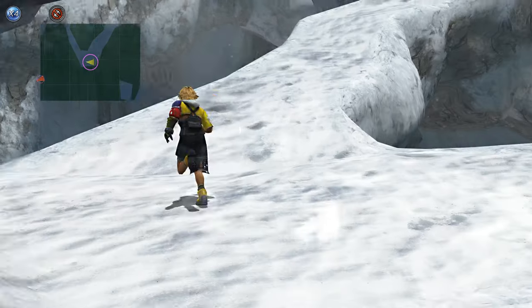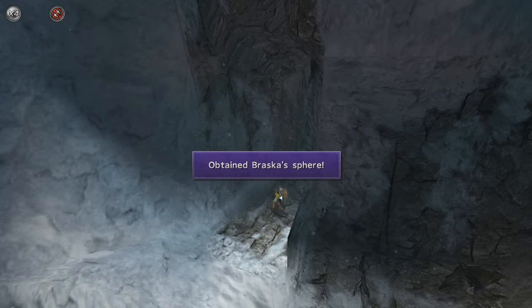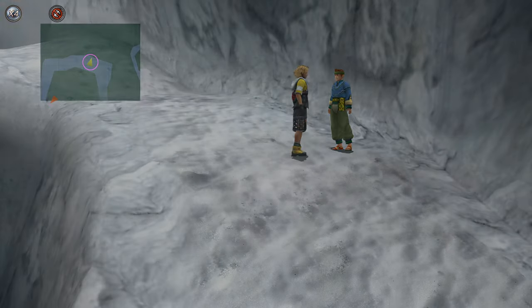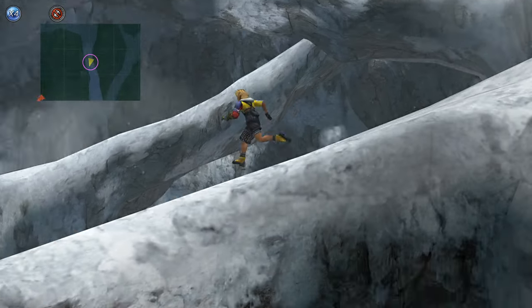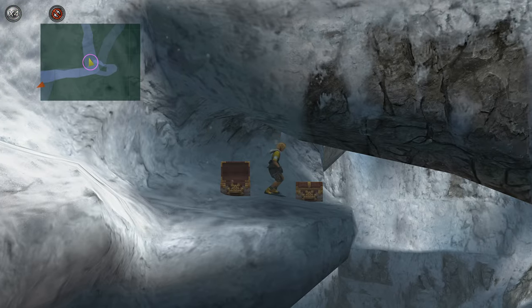Continuing on with the Mount Gagazette trail. Get Broska's Sphere for Auron's final overdrive, Tornado. Talk to Wants. Buy Booster Cactuar and add 1 MP cost. Grab the chest at the next corner after Wants for an HP Sphere and a level 4 Key Sphere.